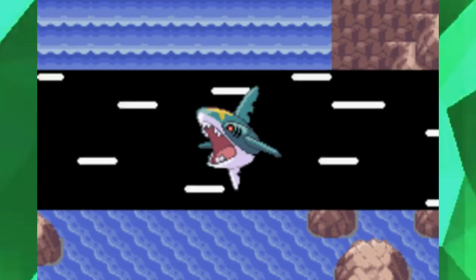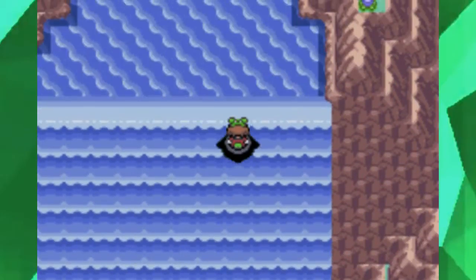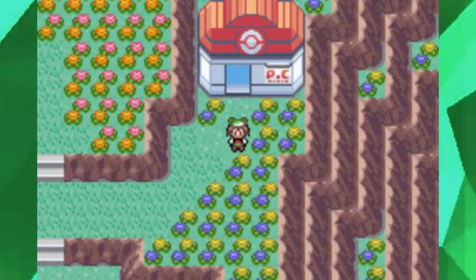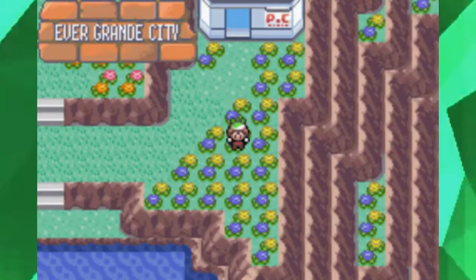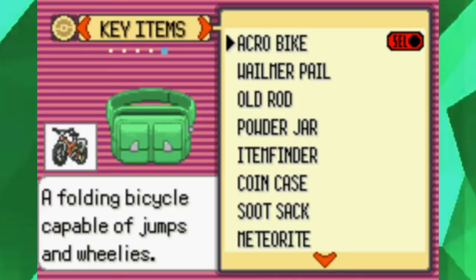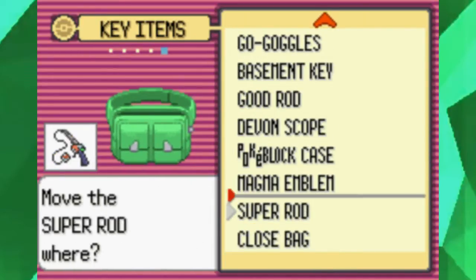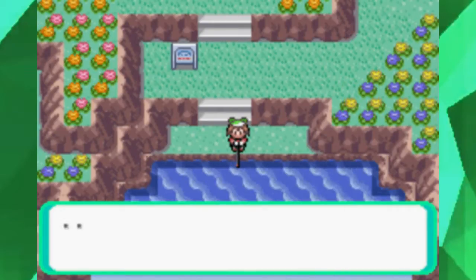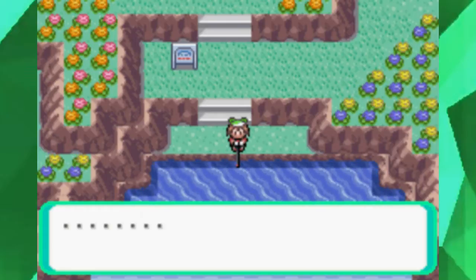Evergrande City! And yes, you do need Waterfall in order to get up here. I swear they make it a requirement for every single Pokémon game — except for Sun and Moon. They make it a requirement to have Waterfall to reach the league. I know they don't do that for Gen 5, and they actually do do it for Platinum. Maybe it's only Hoenn and Sinnoh that do it, which is really weird.